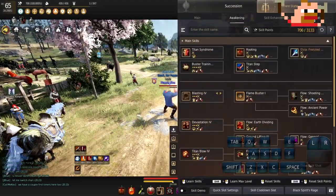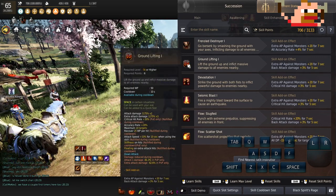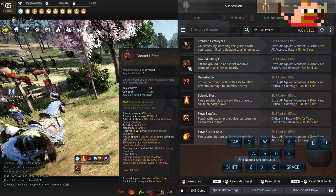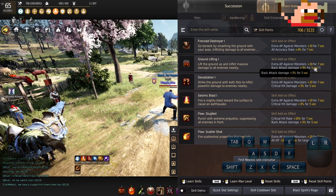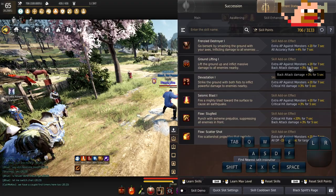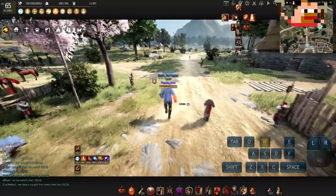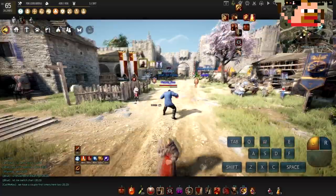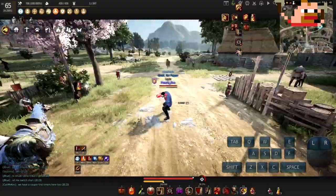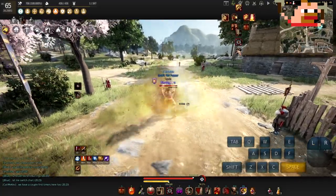Another key part of the PvE rotation is doing a Ground Lift right after Blasting to trigger the skill add-on effect, which gives Monster AP. You always want that Monster AP buff up because Ground Lift is the easiest skill in your whole kit to cancel into. So it's usually: Buster Training, Blasting, Ground Lift — repeat that loop to keep your buffs rolling.